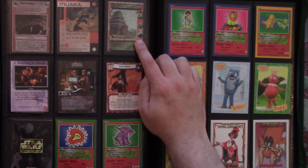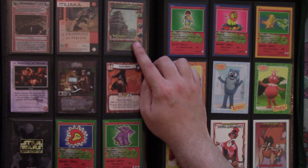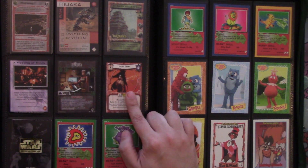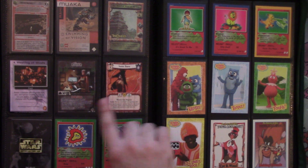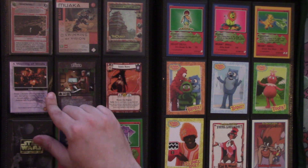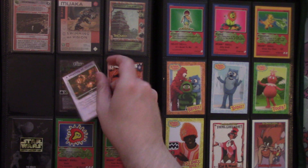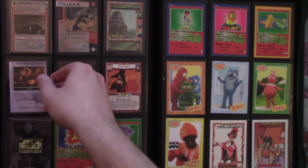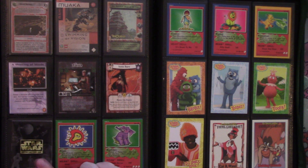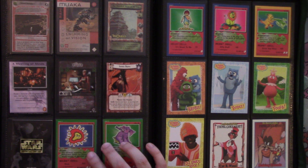We've also got a Legend of the Five Rings card — Awa Ihara — and Alicia from Cyberpunk: A Meeting of the Minds. I believe this is from Star Trek, Babylon 5. And we have a 'How to Play Star Wars the Customizable Card Game' booklet.